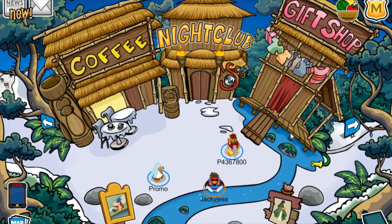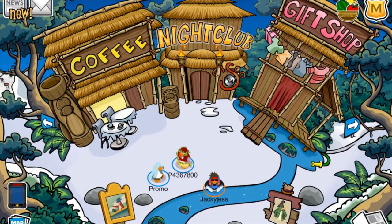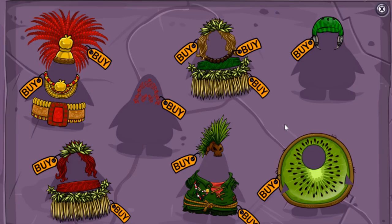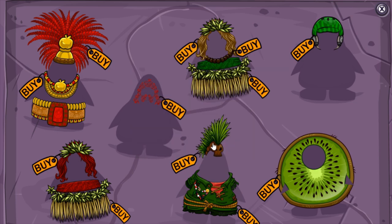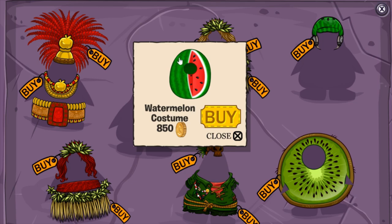Once logged in, the first thing you can do is press the catalog in the bottom right corner of your screen. As you can see, all the items inside this catalog have changed from the old items, and there are also some very unique cheats in this. If you click the hole in the kiwi costume you'll receive the apple costume for 850 coins. If you click this hat or the skull, you will collect the watermelon costume for 850 coins.